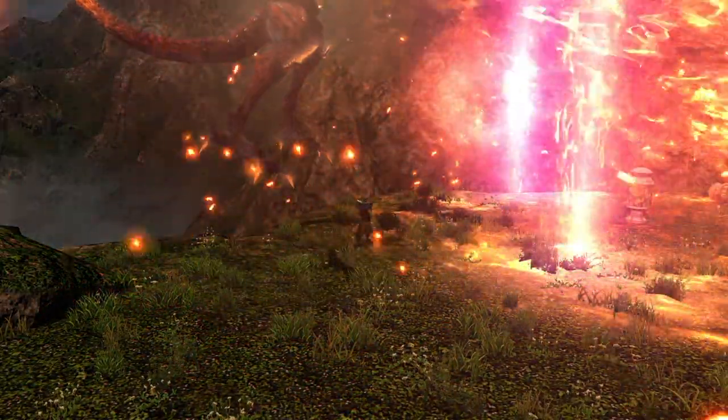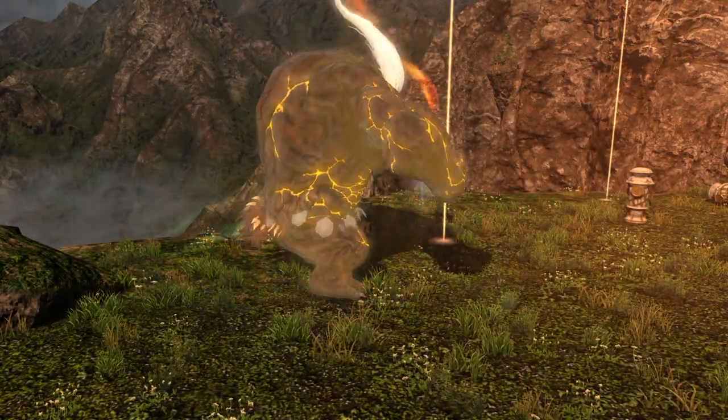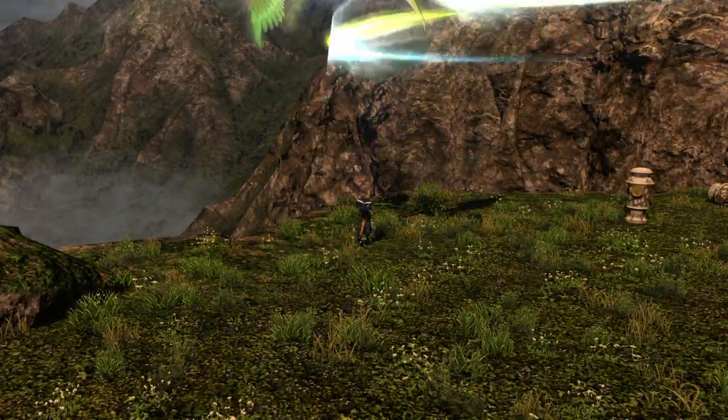Not the actual primals, but they look a lot more like them. You get Ruby Ifrit, Topaz Titan, and Emerald Garuda. Just rolls off the tongue.